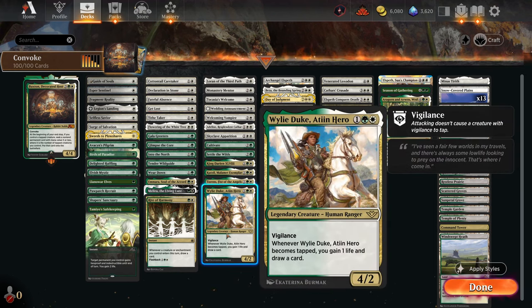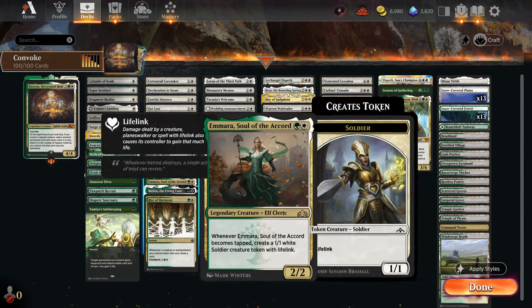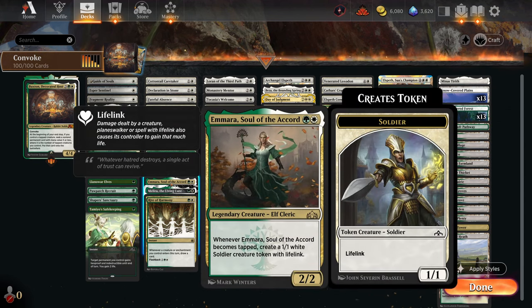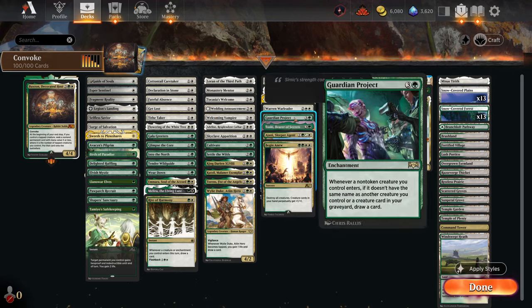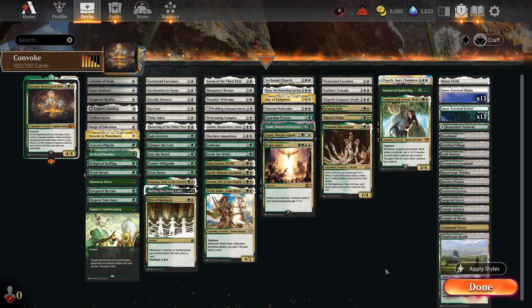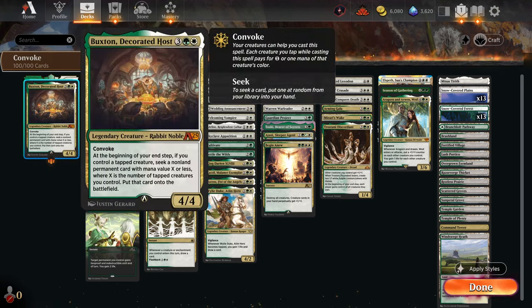Wily Duke is interesting — it's a three-mana 4/2, which seems decent until you read its ability: whenever it becomes tapped you gain life and draw a card. Normally you won't be able to do that, but if you make a vehicle deck or use him to convoke, you'll be drawing a card. Amara wants to be tapped as well — when you tap her she makes a 1/1. The deck is designed to make lots of small things and benefit from them. Welcoming Vampire, Thalisse's Welcome, Guardian Project, and Toski all draw you cards involving creatures. Also using the brand new Beezer.